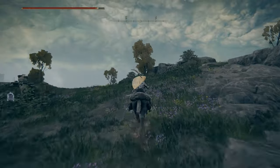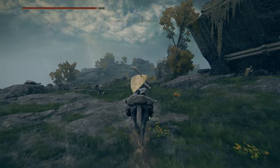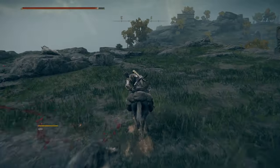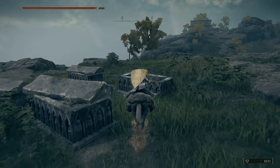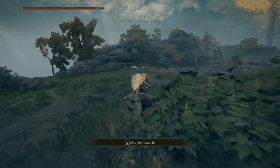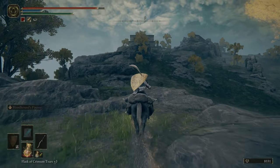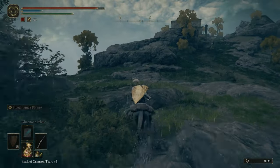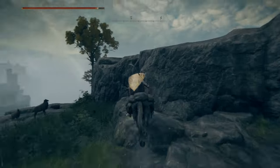We want to head south-east from Waypoint Ruins, down to the Kaiden Encampment. You can see it on top of the hill there. There are two spellcasters that are up high on top of those buildings — we need to knock those out first.